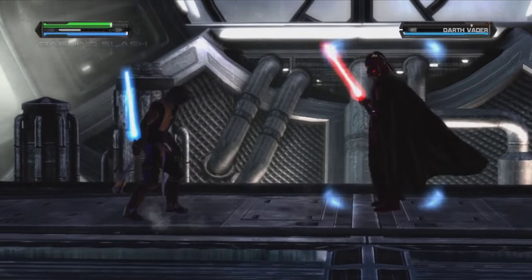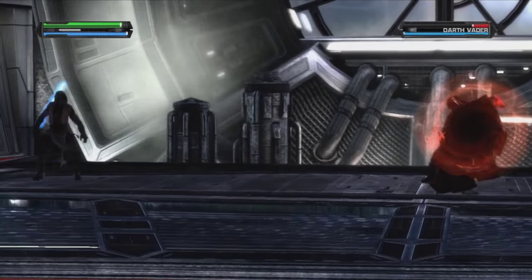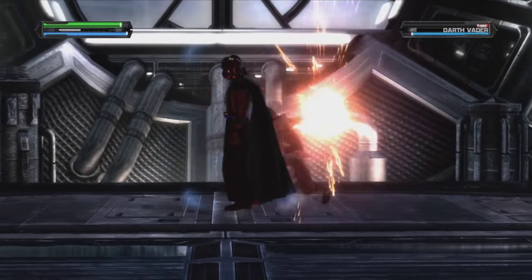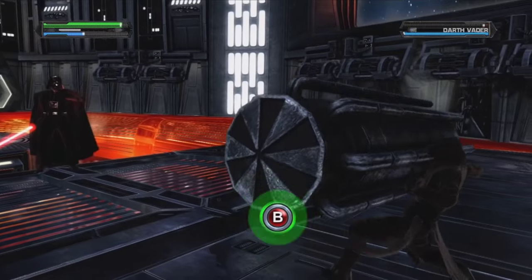He's still easy to counter with sword swings, and you can keep throwing objects at him. Here's the Force push — jump over! Oh, he fired it! Too slow, Vader! One of the easier fights in the game. He's not anything compared to Maris Brood, Kota, Darth Maul, etc.